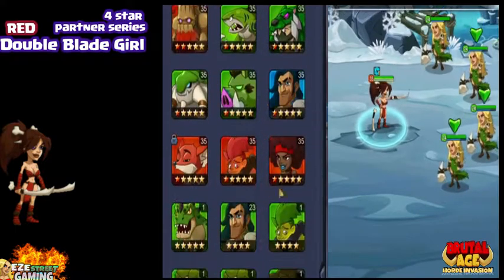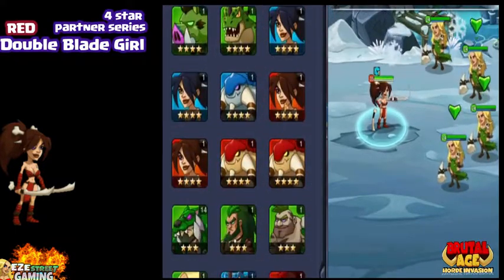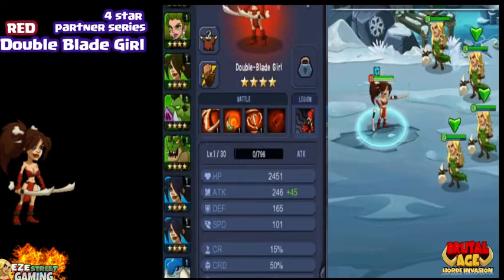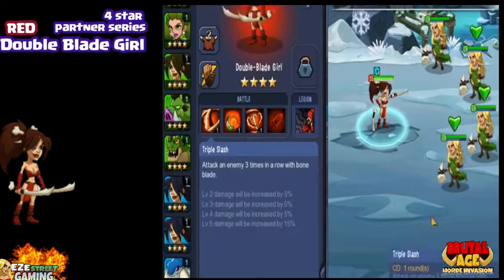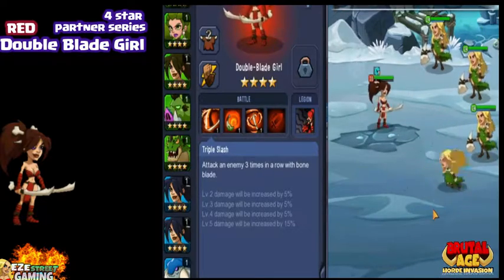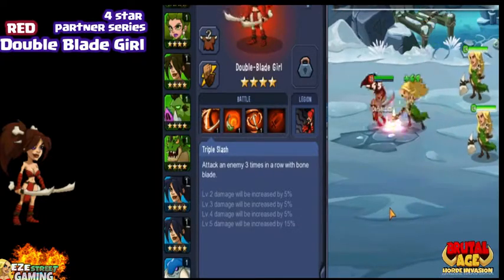Maxed out skills on one Double Blade Girl is not nearly as important as Third Awakening all the four stars. We're going to go through the skills right now. The first skill is Triple Slash — all three do the Triple Slash.